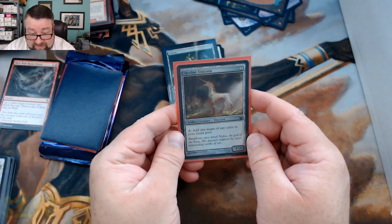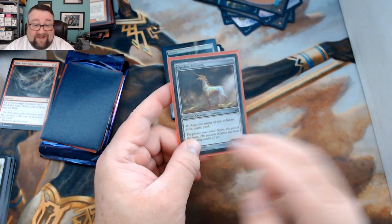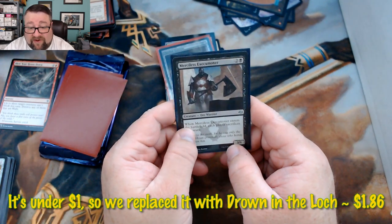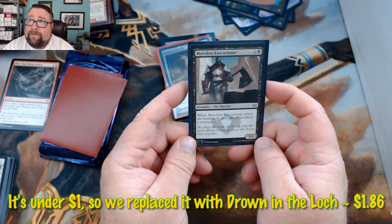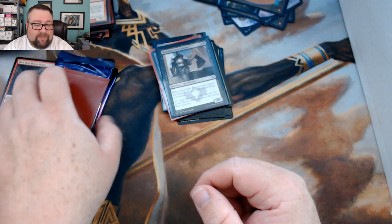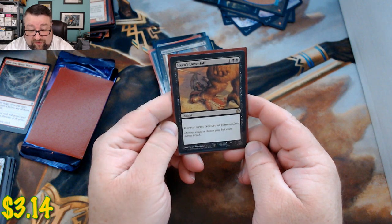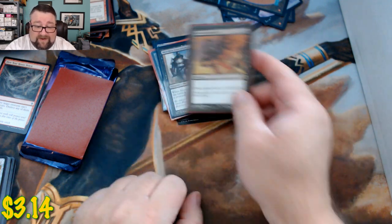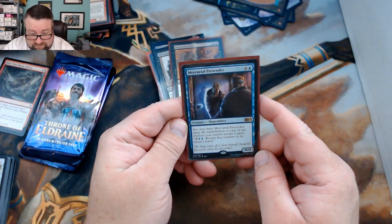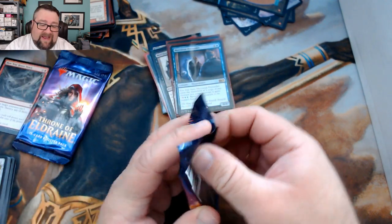The random foil is an Opaline Unicorn — that's good stuff. For common or uncommon we have Merciless Executioner — I looked it up not too long ago; if it's not over a buck we'll replace it. First rare is Hero's Downfall. Second rare is Mercurial Pretender. Let's see what's in the packs.